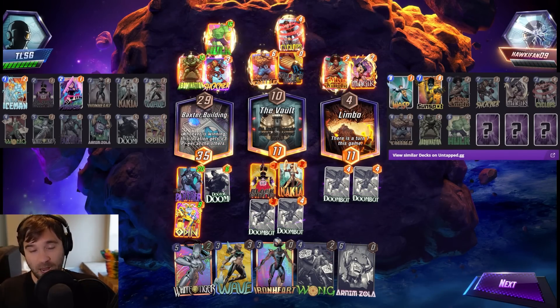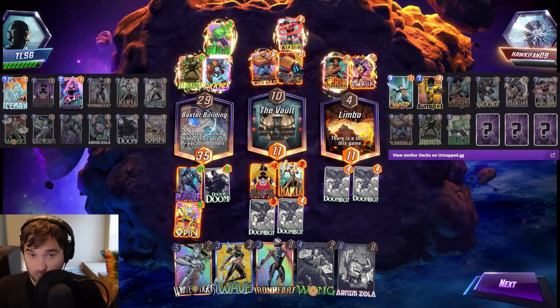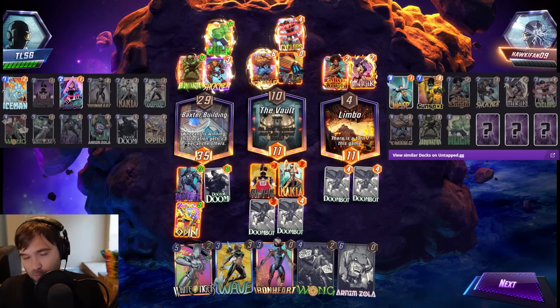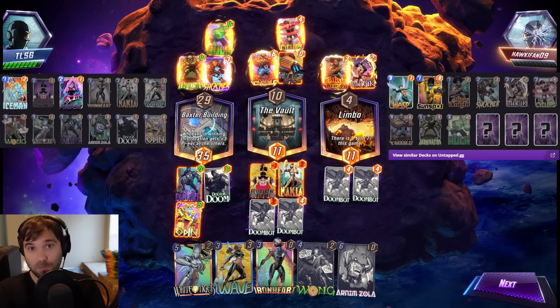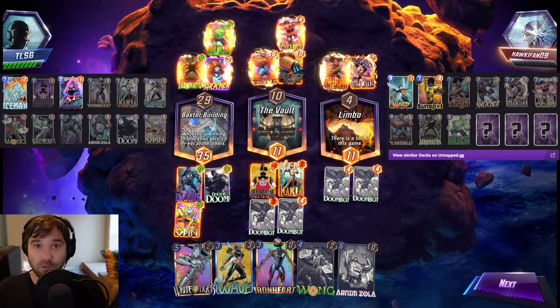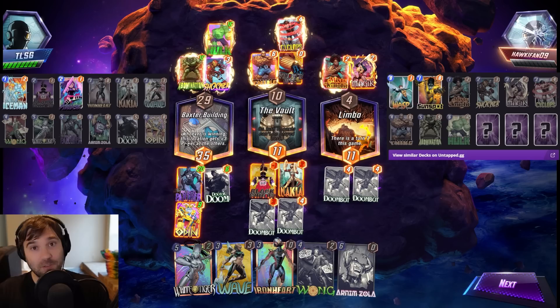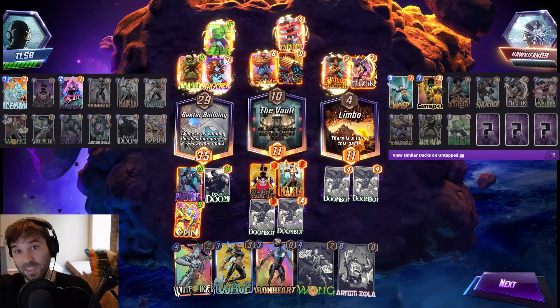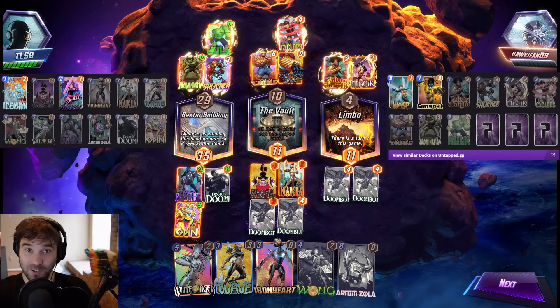We are able to bump up the Black Panther and hold this one down. We didn't get the Wong interaction in this game, but to be fair, the first game we got Wong almost every time perfectly on curve. This one we had to get a little more scrappy, a little more strategic in how we dropped those cards, but we're always able to find flexible ways to win. We're going to go ahead and end the video here. I hope you guys enjoyed it — if you did, make sure to give it a like and a comment down below. Thank you Marvel Snap for sponsoring today's video. Later guys.